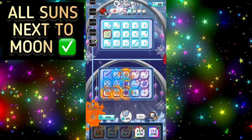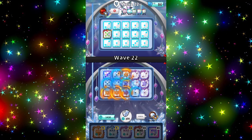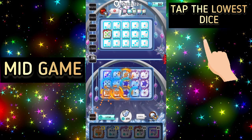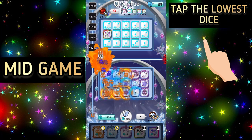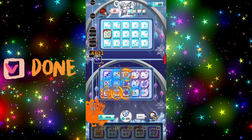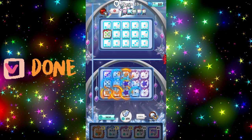Once all Suns are next to the highest Moon and your board is ready, you are done and can wait until the late game. A personal mid-game tip: tap the lowest dice sometimes and hope that the assassins will hit it. It's not really proven that it works, but often when I tap the dice I want hit a few times while spamming, it gets a hit. That's all you need to do for the early and mid game.